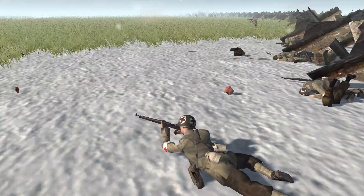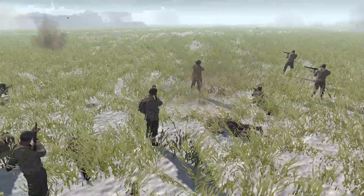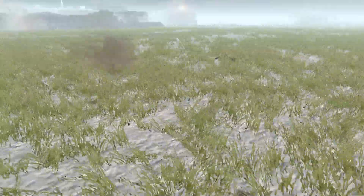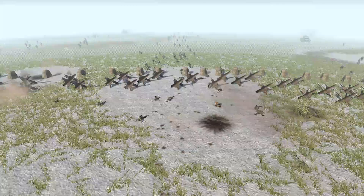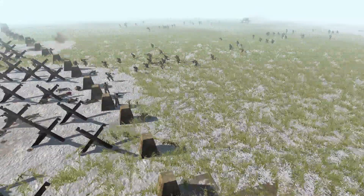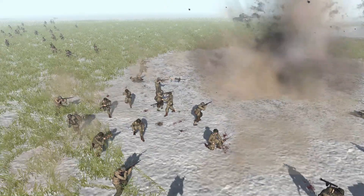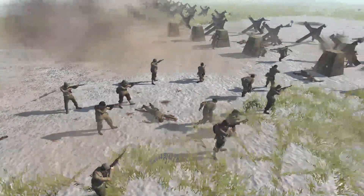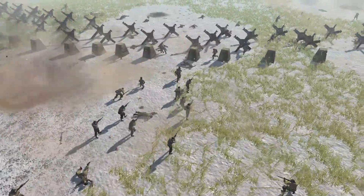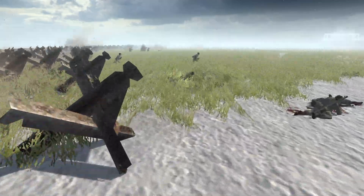U.S. troopers getting farther and farther in here. Many of their comrades dead or dying on the battlefield right now, but they are resistant — they will continue to come forward because that's the American way. A large artillery strike here from the Germans. That fat boy just barely missed, but still the splash damage manages to get a couple of American kills. Imagine if it had landed right there — it would have been absolutely brutal, but not today. Those Americans managed to live another day.